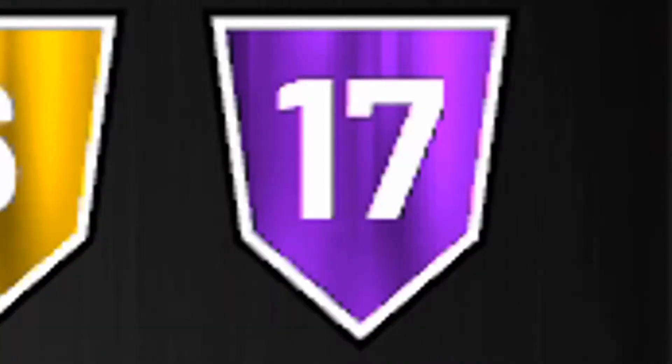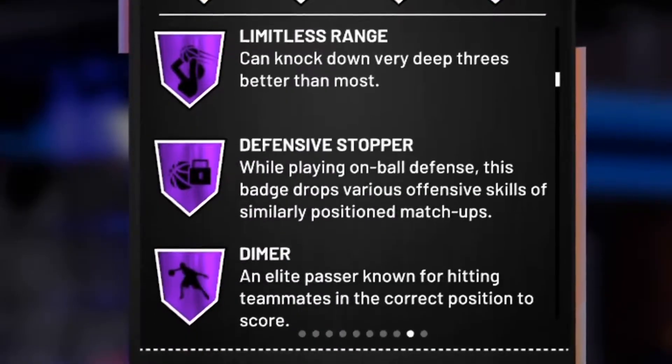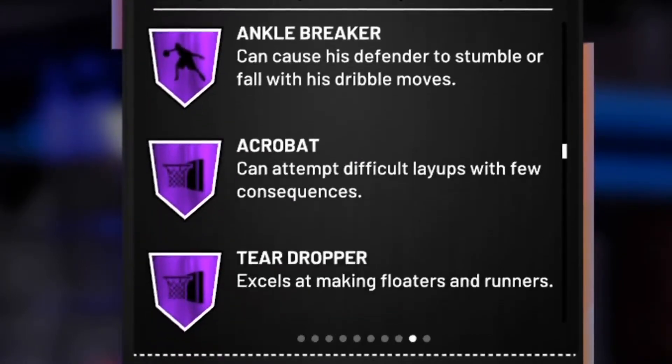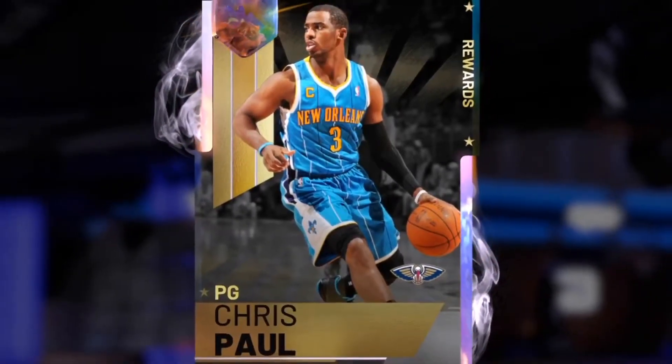17 Hall of Fame badges! Pickpocket, Midrange Deadeye, Pick Dodger, Deep Range Deadeye, Limitless Range, Defensive Stopper, Dimer, Lob City Passer, Pick and Roll Maestro, Catch and Shoot, Break Starter, Flashy Passer, Ankle Breaker, Acrobat, Teardropper, Lance Finisher. Just a 98 Open Shot 3. On paper, this is the best card in the game right now.